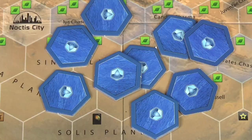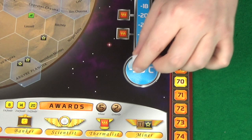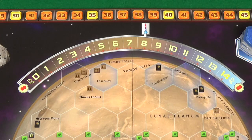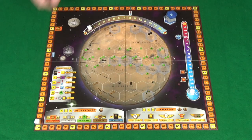To start setting up the game, lay your game board in the middle of the table, then take the 9 blue ocean hexes and place them in a stack over here. Then take the 3 white cubes: one on the minus 30 degrees C space of the temperature track, one on the 0% of the oxygen track, and the final one goes on the 1 of the track around the outside of the board.